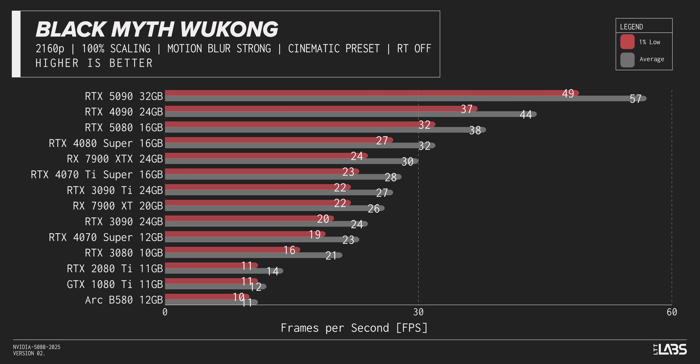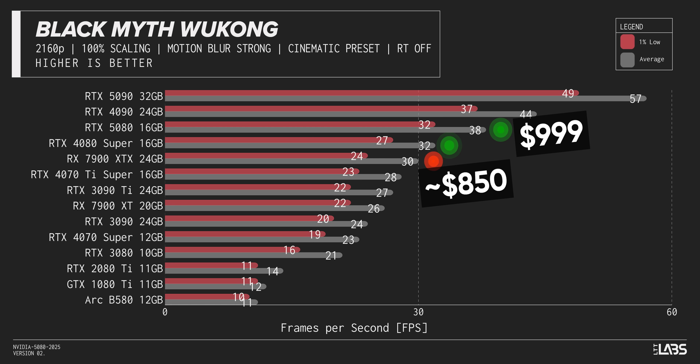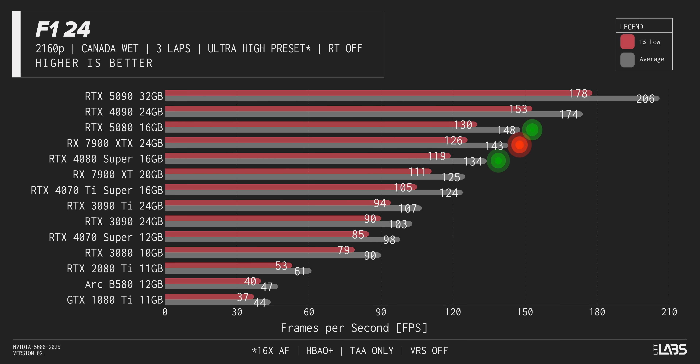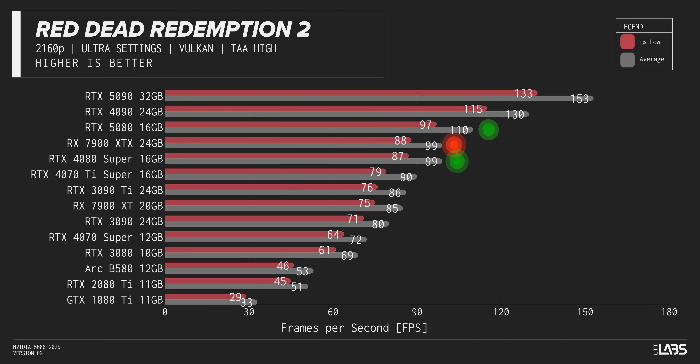There are a couple of standouts worth mentioning. Black Myth Wukong has the 5080 taking a price-appropriate lead over the 7900 XTX, with a worthwhile uplift over the 4080 Super. That's also true in Cyberpunk, where the 5080 nearly catches the 4090, losing only in average FPS. But that result is less of a trend and more of an outlier — in other titles, the 5080 is content to just be its disappointing self. Better, but not better enough.